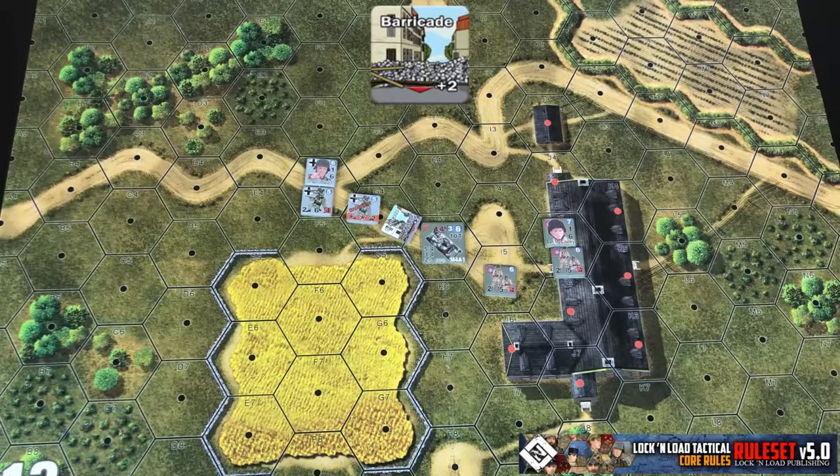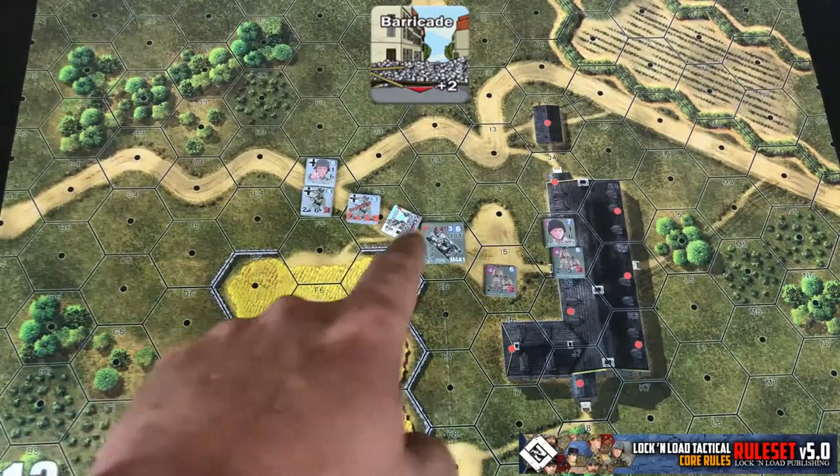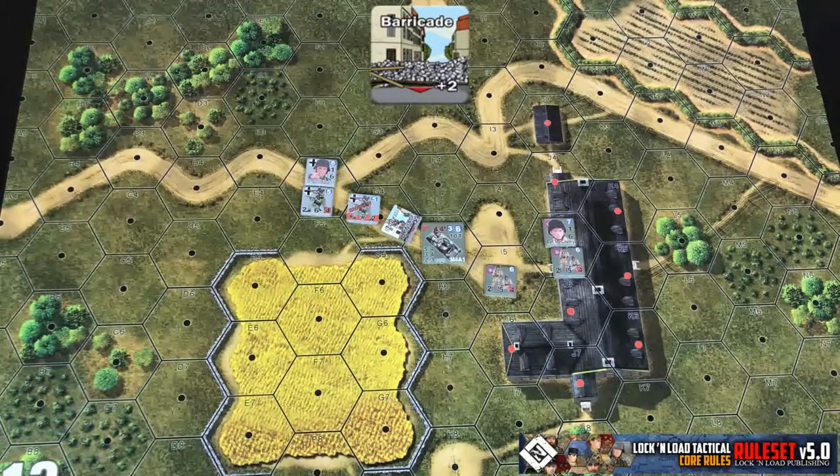Like mentioned earlier, barricades do have a target modifier similar to a bunker — you can see it located in the bottom right — but you're going to treat that target modifier like it's a wall. So anything that a wall is not going to defend against, like certain types of indirect fire, a barricade is not going to defend against either for units located in that hex.